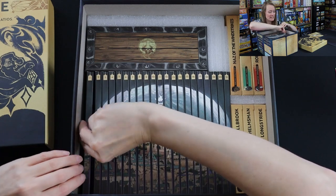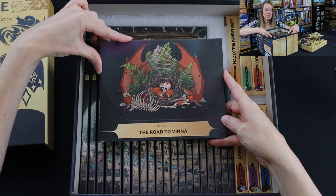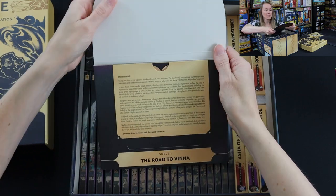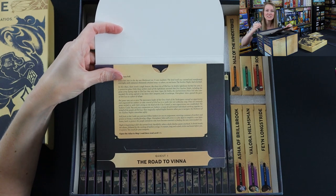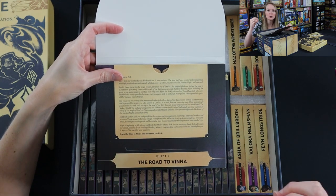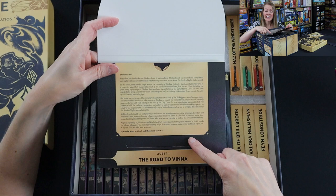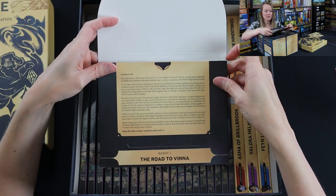Everything you need is right here inside each little pouch. Quest one: The Road to Vena. The artwork is so good. All you do is flip it up, read the story, and everything you need is right there. That's one thing I love so much about this game — there's no real rulebook, because everything inside each scenario tells you how to play, how the mechanics work, and how the game comes together.